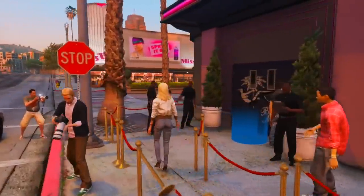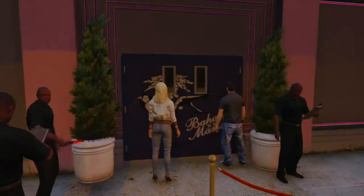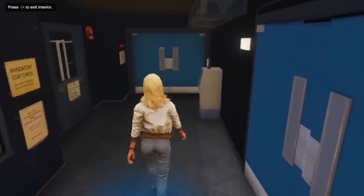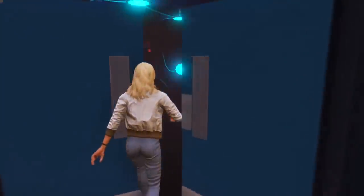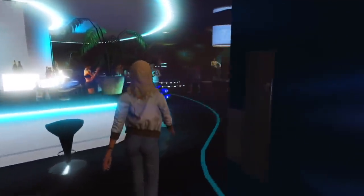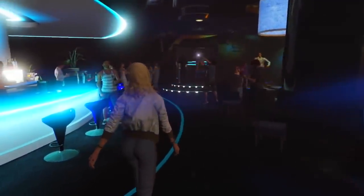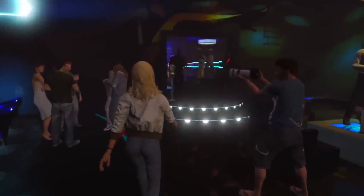Moving on to the second location, probably the most famous — that is Bahama Mamas West, the counterpart of Liberty City's Bahama Mamas. It's located right next to the CEO office Maze Bank West, right across the street. This is the nightclub with the full-fledged interior: the dance floor, the place to hang out, the bar and everything. This is the interior that Rockstar recently closed, so maybe that was actually due to the fact that they're going to be adding this in a future update.